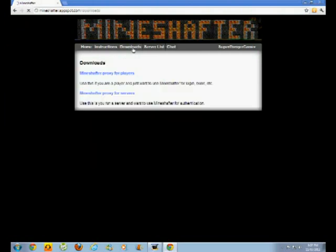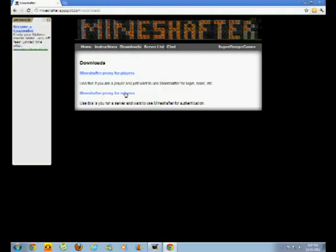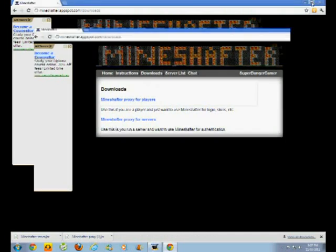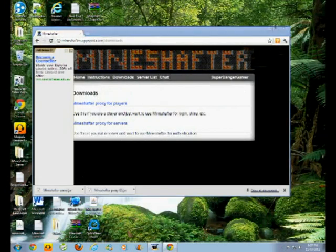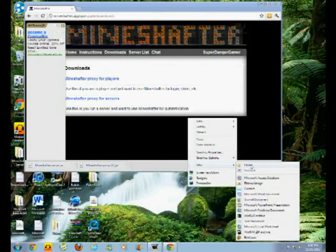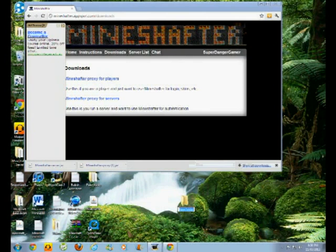Next, you need to download both of these files — they're direct links so you have to wait a while. Keep all of them. The Minecraft proxy — you drag it out here, and then you use that as Minecraft. Then you create another folder — call it 'Minecraft server' — and drag your mine-shafter server into it.